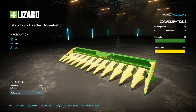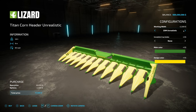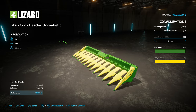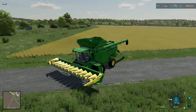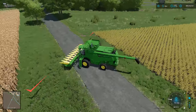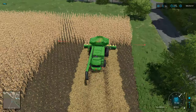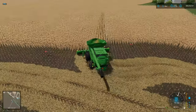Corn is the same way — the corn header unrealistic has the same setups. We have the standard, plus 25 and 50. Going with 25 here. We need something to shine through the corn, so let's go with red crop guides. This header also needs to be unfolded to use in the game, and it goes a little bit faster than the base game one. With a 25-meter working width, we can knock this field out pretty fast.